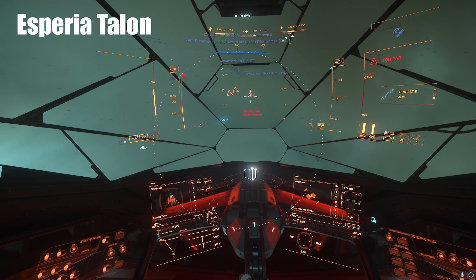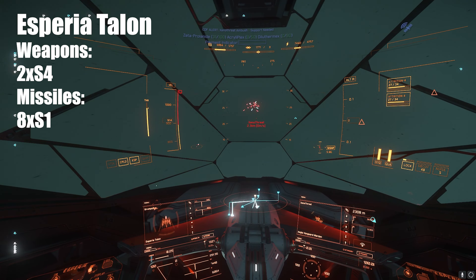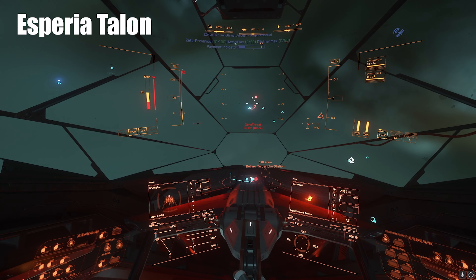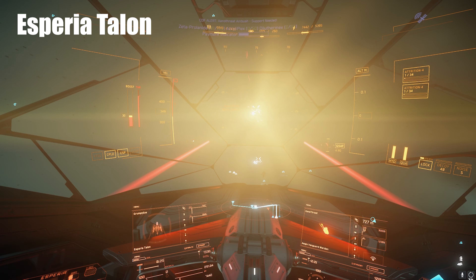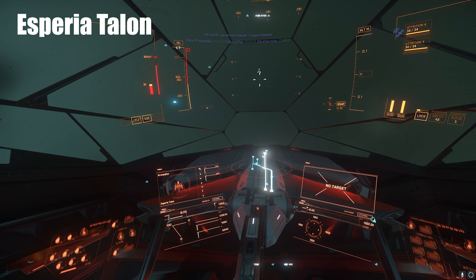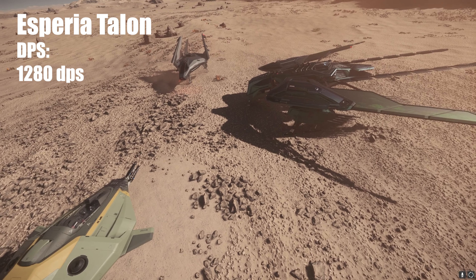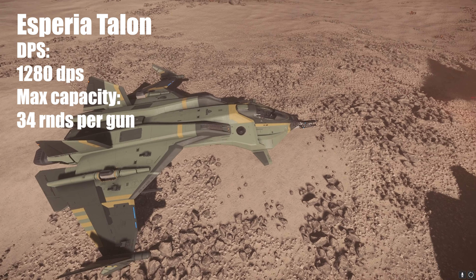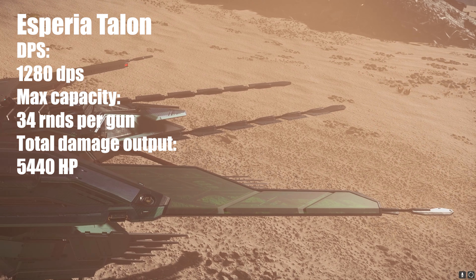Let's talk about the Talon. The Talon was the favorite ship of PvPers in the last patch, but a lot has changed. It has two size 4 hardpoints and it can carry up to 8 size 1 missiles. You should watch my video where I compare all the missiles to understand why I keep talking about size 1 missiles. The 8 size 1 missiles on the Talon can deal 23,000 damage total. If you go for the size 4 repeaters — which I suggest — you're going to deal 1,280 DPS, much less than the Arrow and the Gladius, and actually less than the Merlin snap fighter that comes with the Andromeda. If you divert power to the weapons, you get 34 rounds per gun, dealing 5,440 total damage — slightly less than the Gladius and pretty much the same as the Arrow.